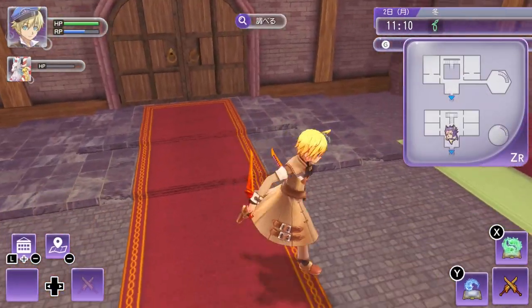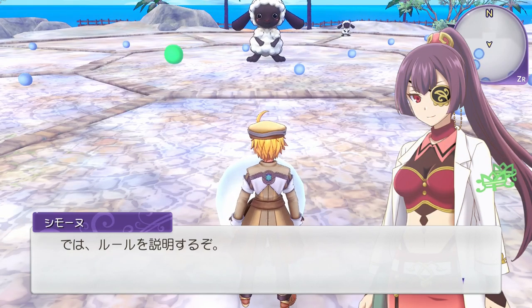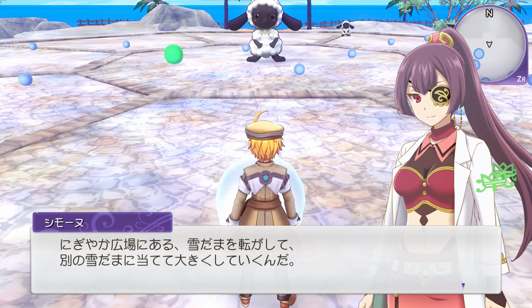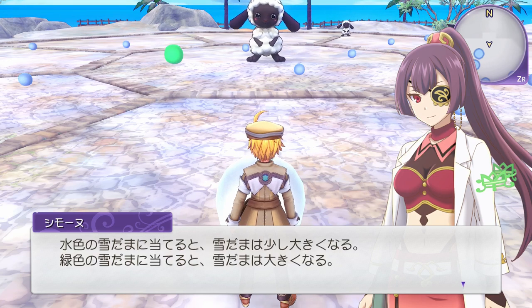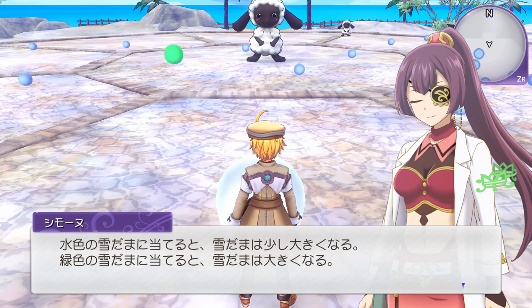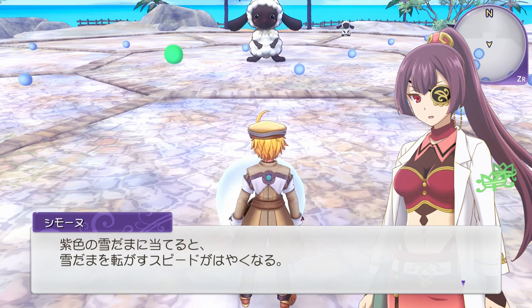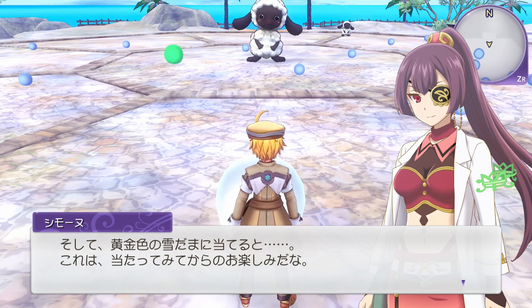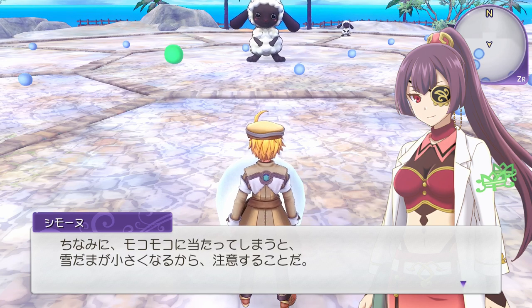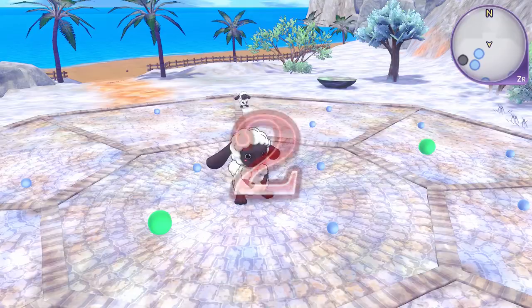I'm going to do some farming and little chores and I'll see you guys for the snowman competition. It's now 11 so I'm starting the snowman competition. Simone explains the rules: you need to make a snowball as big as possible, moving with the L stick. Blue snowballs make your snowball a little bigger, green ones quite a bit bigger, orange ones even bigger, purple ones speed you up, and the gold one is a surprise — probably even bigger. If you hit a wooly it makes your snowman smaller so you need to avoid them.